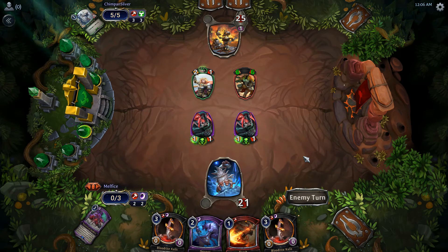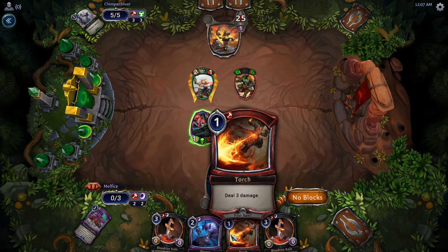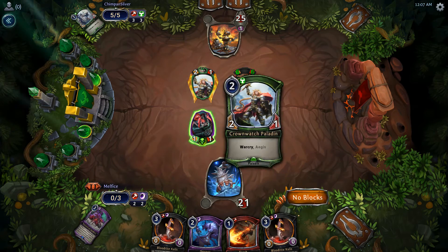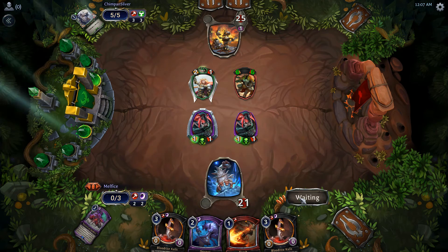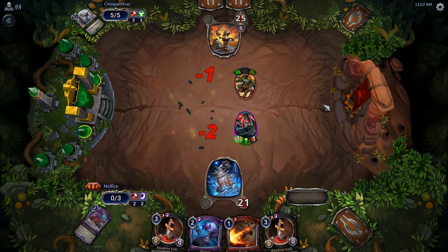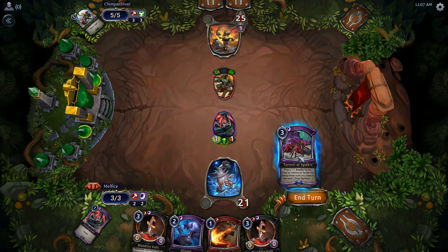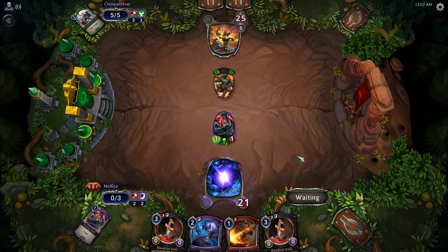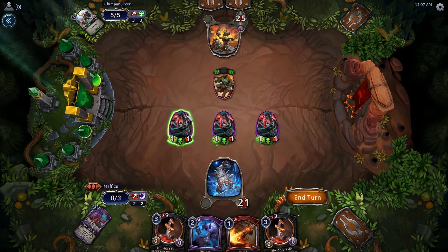If he can buff it to protect it that would be devastating. We've got to kill that — he's going to keep buffing his hand if we don't. We need to get more minions on board and set up for our weapon so we can sacrifice. We actually could attack — let's go ahead and do that. Normally you'd want to wait to use them for blocking. I love the blocking structure.